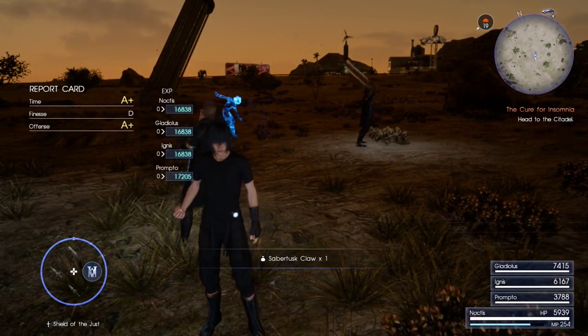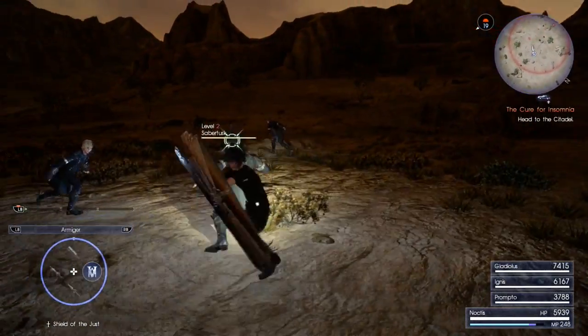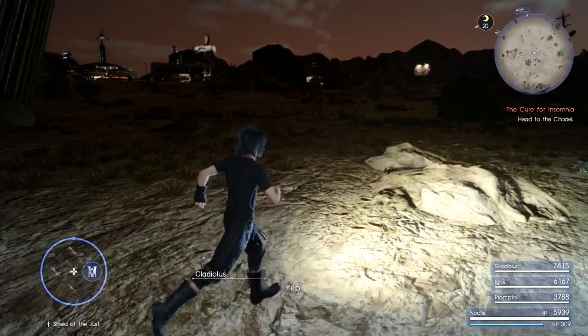You keep getting saber claws — you can sell those for a decent amount. 99 of them equals up to like 8,000 gil, which is pretty good. I'm already at 337 AP and I need to hit 380 because I want to buy a couple of ascensions.